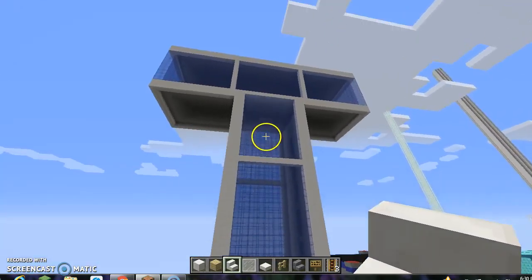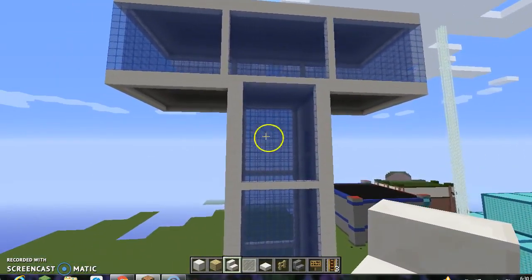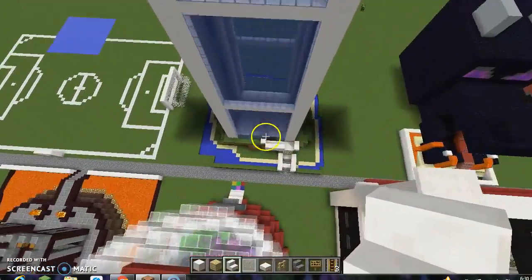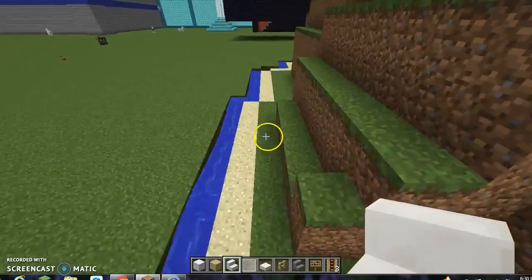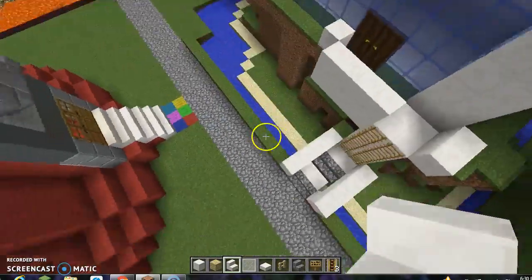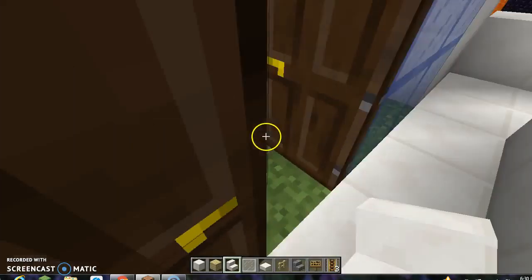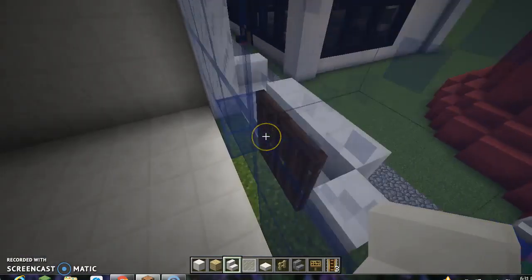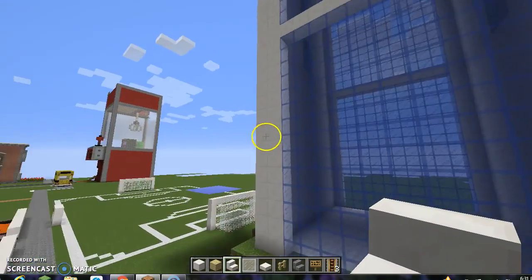If you like Teen Titans, this is the building you want to build - it's called the Titan Tower. It took me a little bit to get this done because it's massive. It looks like a giant T on a deserted island, so I added some sand. On the outside, the Titan Tower sits on an island with a little bridge. You climb up the stairs and ladder to reach it. The exterior is 100% complete.